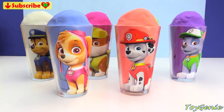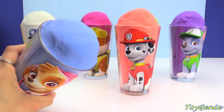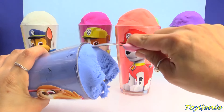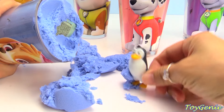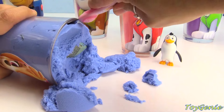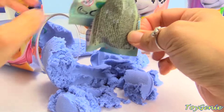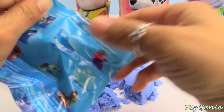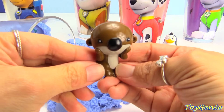This is Toy Genie here, and today we have Paw Patrol kinetic sand cups full of surprises. Let's dig into Skye and see what's inside. We have blue kinetic sand. Let's dig it out. We have a penguin with a lot of kinetic sand. We also have a Finding Dory blind bag. Let's see what's inside. We've got the sea otter - so cute.